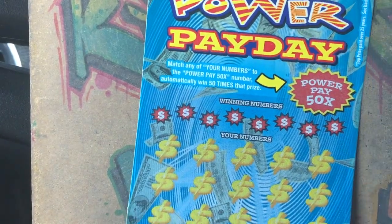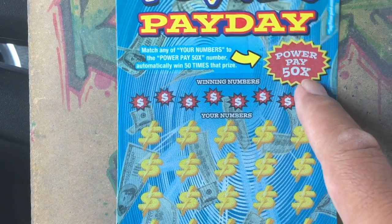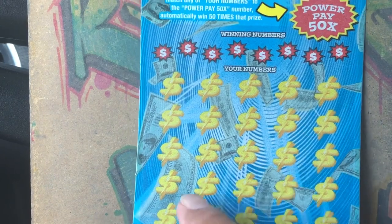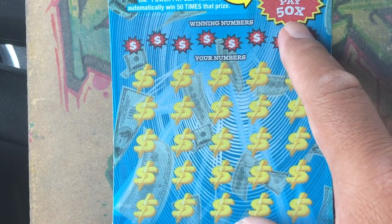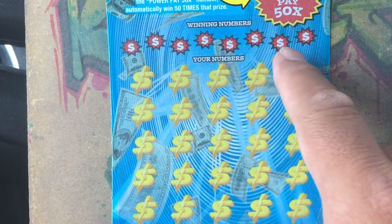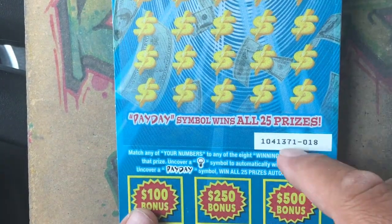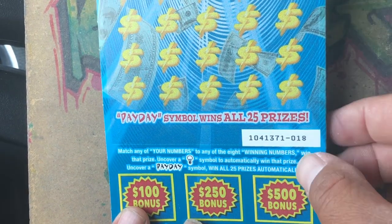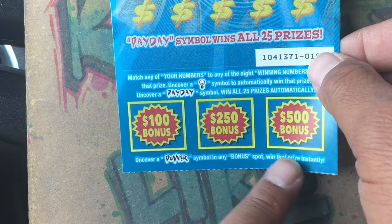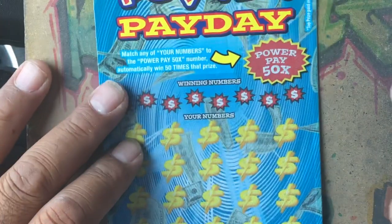Now we're at the $20, $5 Million Power Payday. If we match the power pay number to our numbers, we multiply our wins by 50 times. Match our numbers to the winning numbers. Symbols to look for: the light bulb or the word 'payday' to win all 25 prizes. The bottom box — find the word 'power,' we win that prize.